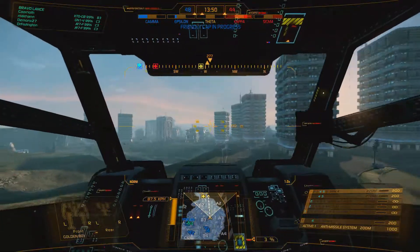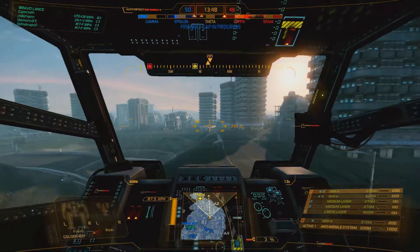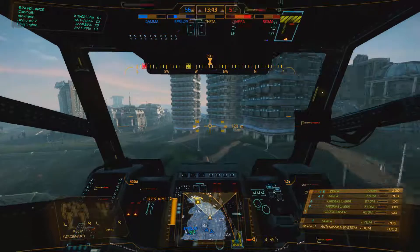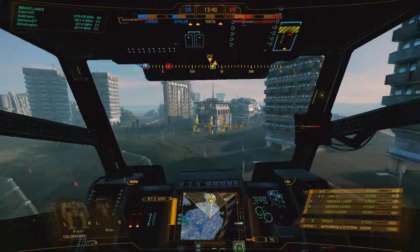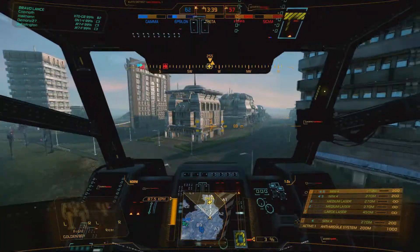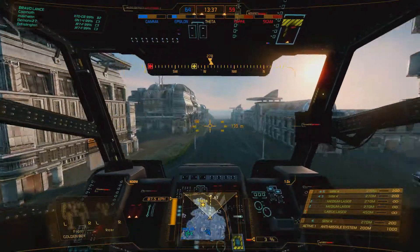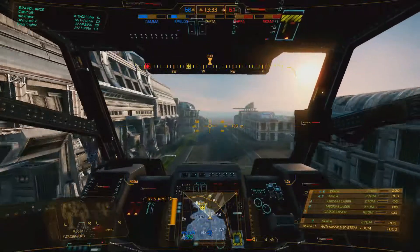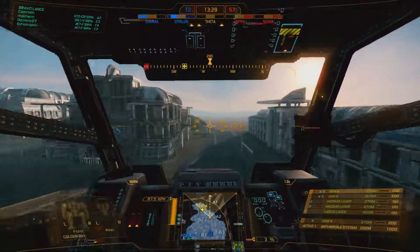Now the interesting thing about some of the capture points is that Kappa is actually on the second level. You have an upper level and a lower level, and the capture point is actually on the upper level. Epsilon is just right down from it — when you're at Kappa, you can shoot down into the Epsilon capture point.